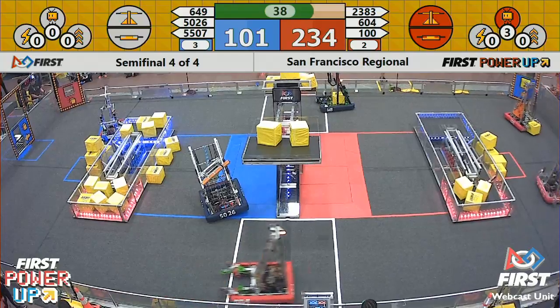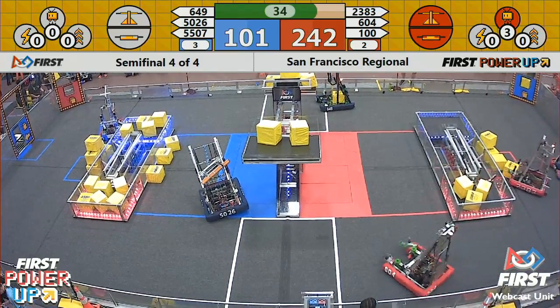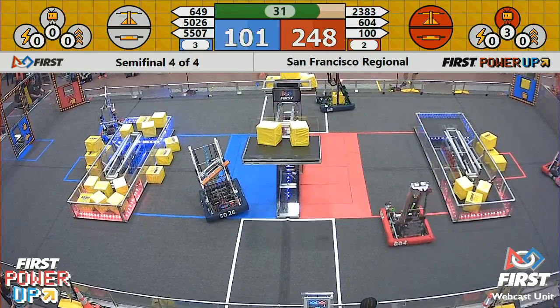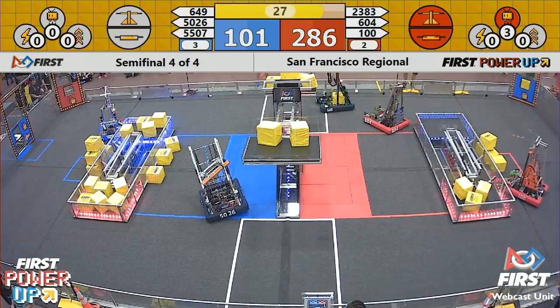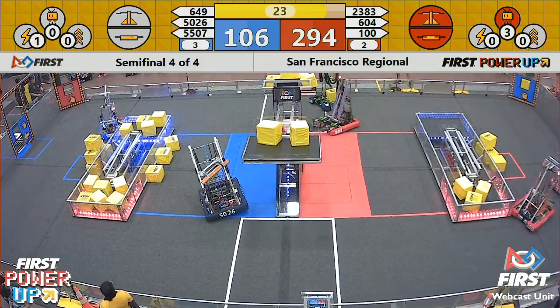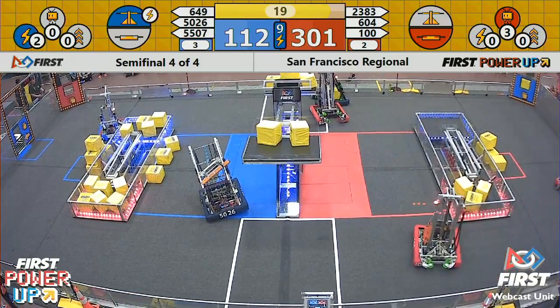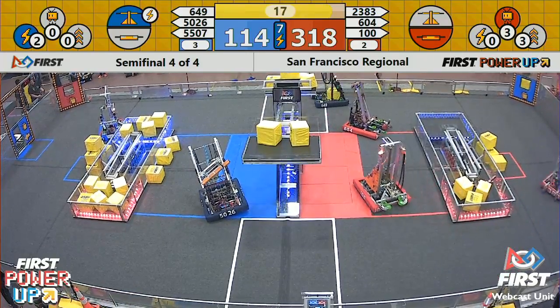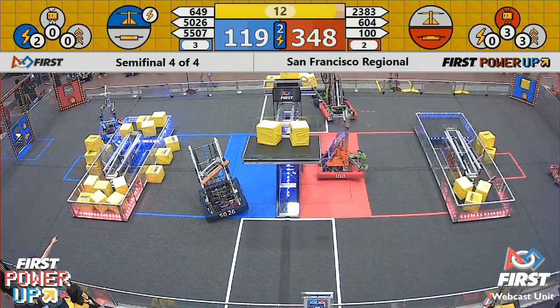With six power cubes on that switch on the blue side, that's going to be tough for blue to come back. We don't have a lot of movement from the blue alliance right now. For the final 30 seconds, red alliance is still on their way, almost approaching 300 points. 604 is trying to grab another power cube and line up. Blue alliance is stuck in that mid-field territory, with 100 trying to hook on and climb.